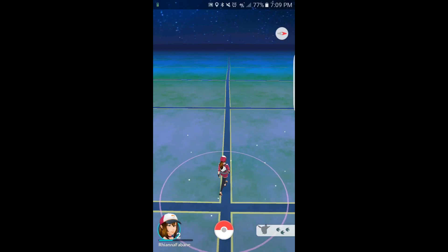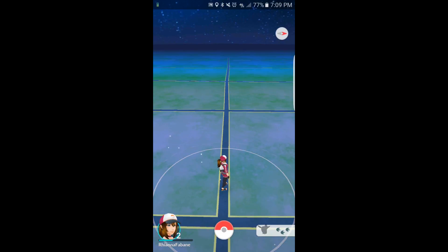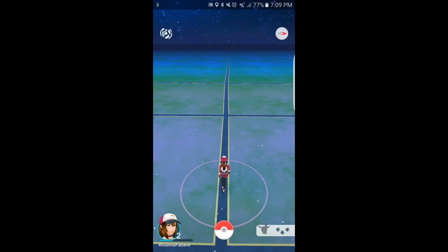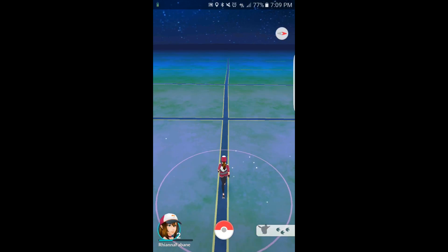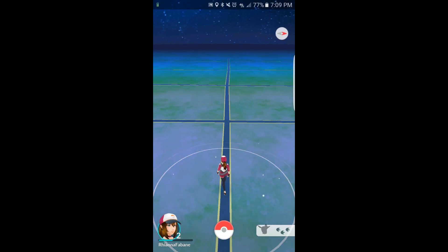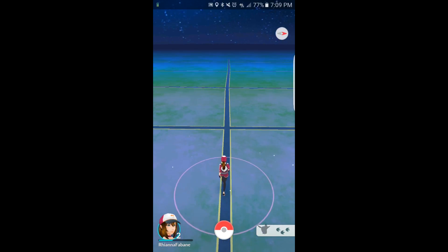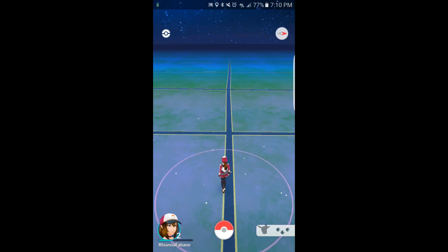94 degree weather is a kicker when it comes to Pokemon hunting, isn't it? The good thing is we're back in GPS territory. I am seeing a lot of sparklies though. Heat stroke or on the screen? On the screen. You know what those are? Those are air bubbles underneath my screen cover.